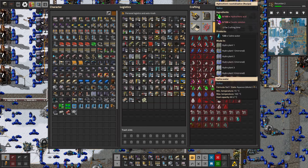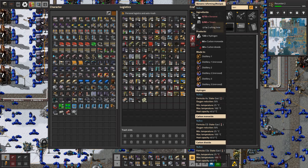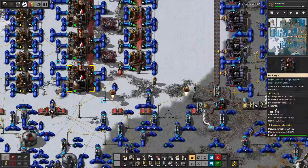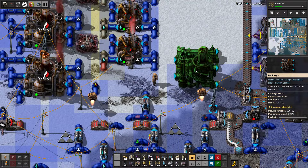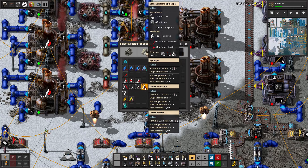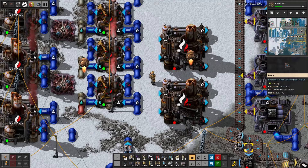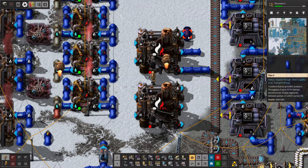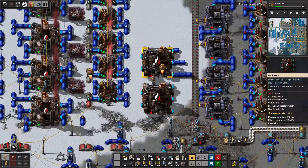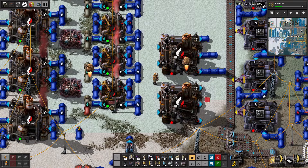Fluids — benzene. Benzene reforming: we'll convert it to carbon monoxide, and this has to be done in a distillery. Let's try here. I don't think it's going to fit — it's too close. This is going to have some issues. We don't really have enough space there.